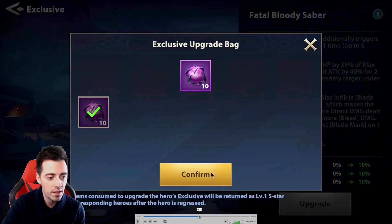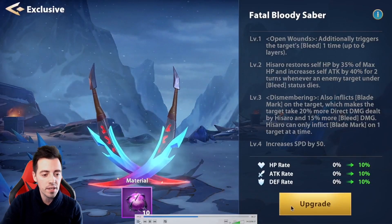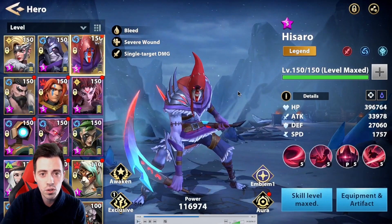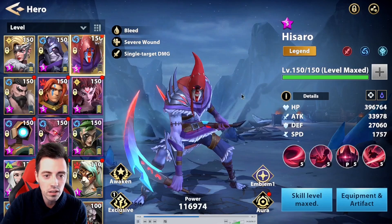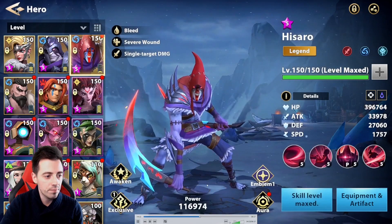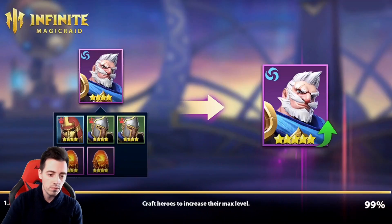Now let me increase the exclusive on my His Arrow. As you can see, I'm using 10 epic dragon eyes — this is the reason I advise you to keep all your epic dragon eyes. Don't use them on epic units. It's really valuable to use them on a legendary unit to increase his exclusive level. Now let's have a look at the stats — I have almost the same attack as my Lomas now, a bit less effect hit but the same amount of mastery. Let's try one more time with His Arrow and the first exclusive.